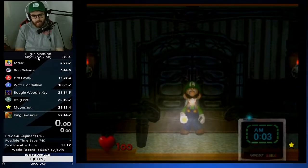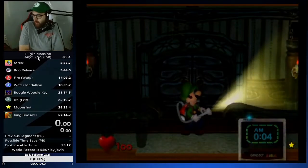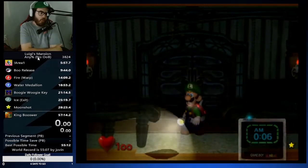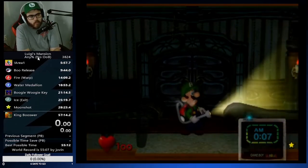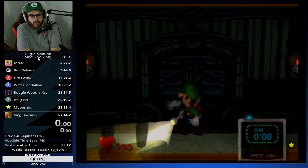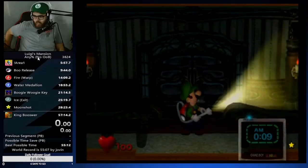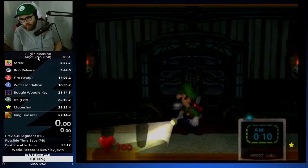Hey YouTube, today I have a tutorial for you guys. This is going to be a lengthy tutorial covering all the boos, all the spawns, and pathing. A lot of new runners recently have been confused about which boo to go for. For example, going for breaker first boo and then getting a vanguard boo — I don't recommend doing that at all.